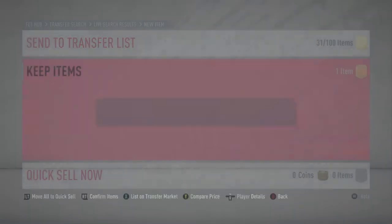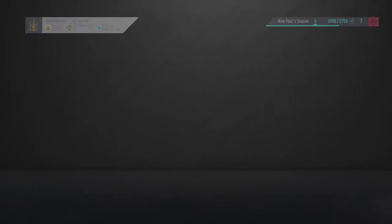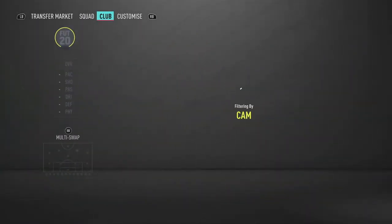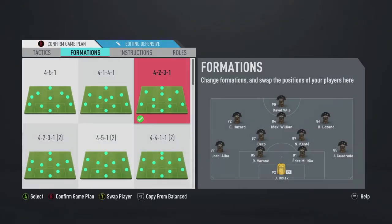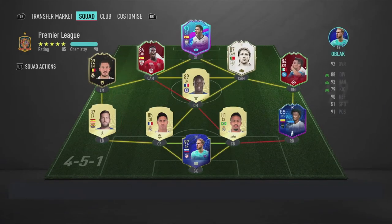So 161,000 — I don't know by the time you guys are watching this how much he's going to be, but his 87 rated card is going for 161,000. Let's put him into our team. I'm thinking of taking out Inekai Williams as a fantastic center forward, using Deco as the CAM spot, which puts Lozano at the 10 CAM. I'll go at least seven chemistry on any player. For custom tactics I'm going with a 4-2-3-1.